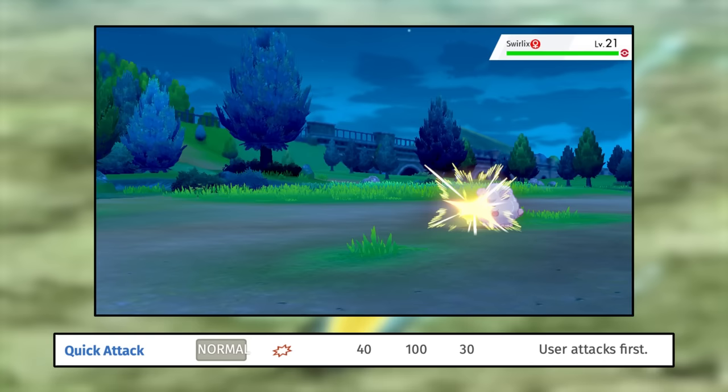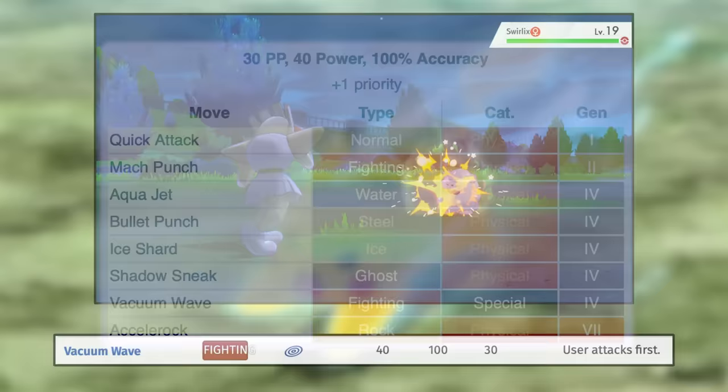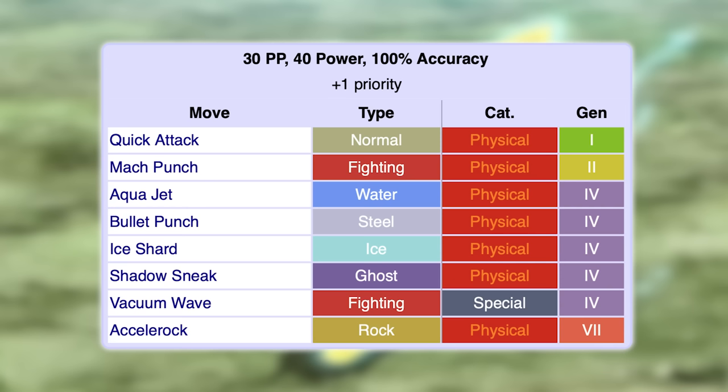First, I wanna talk about priority moves. There are a lot of moves that have increased priority, but I wanna focus on the moves that are variations of Quick Attack, since Quick Attack was the original only priority move. Quick Attack has 40 base power, 100% accuracy, and plus one priority. The Quick Attack variations are Mach Punch, Aqua Jet, Bullet Punch, Ice Shard, Shadow Sneak, Accelerock, and Vacuum Wave — all 40 base power, 100% accurate, plus one priority, and all physical except Vacuum Wave. I think every type should have the opportunity for STAB priority moves, so I came up with a Quick Attack variant for every type that doesn't already have one.